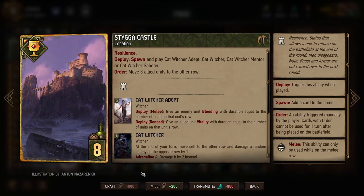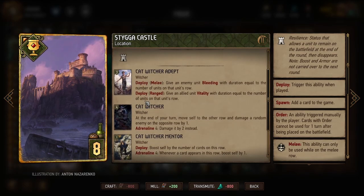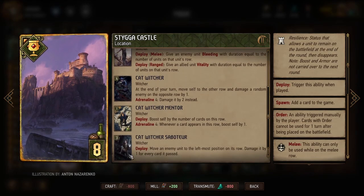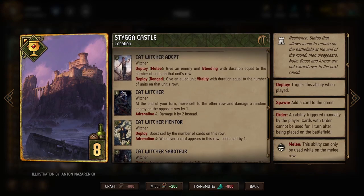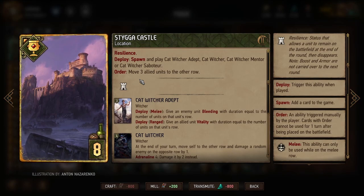Stiga Castle is the new location for ScoiaTel. It has resilience, sticking around from one round to the next. When we play it, we spawn a ScoiaTel unit of our choosing — either the Catwitcher Adept, Catwitcher, Catwitcher Mentor, or Catwitcher Saboteur. It also has an order ability that lets us move three units to the other row, which sets us up nicely since we have units that benefit from movement.